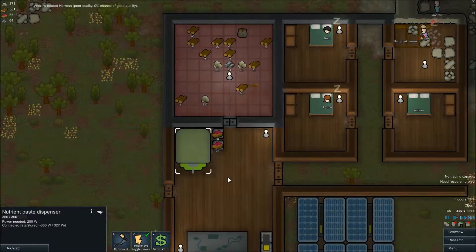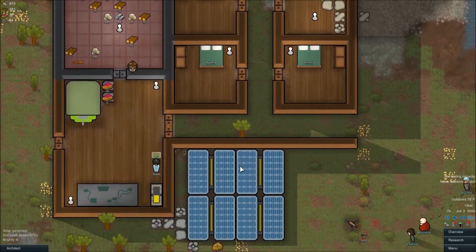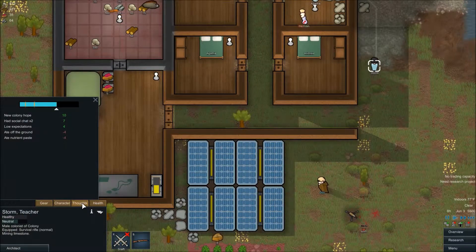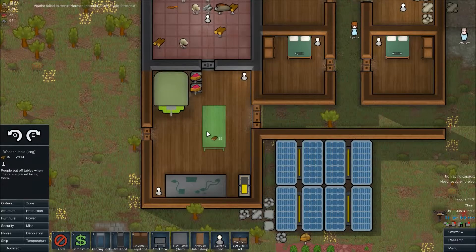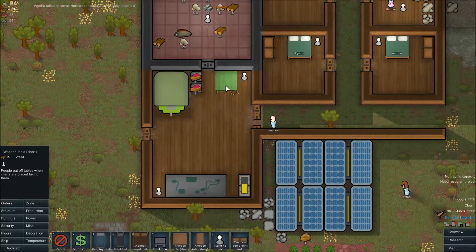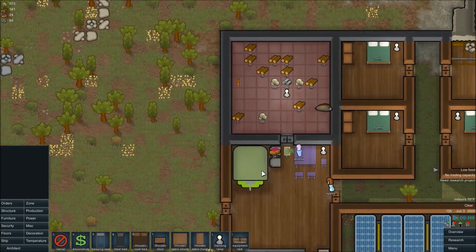We'll be having enough food for a while, too, which is very good. I'll have to build a table for these guys to eat at. They don't like eating off the ground. Furniture... just a wood — oh boy, that's a big table. Do we have a small table? Yes. Wood stools. That'll keep them a little bit happier.